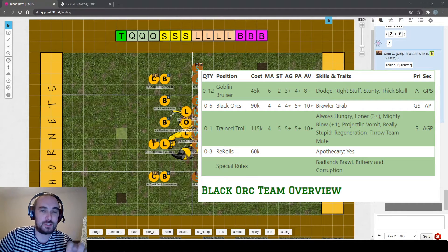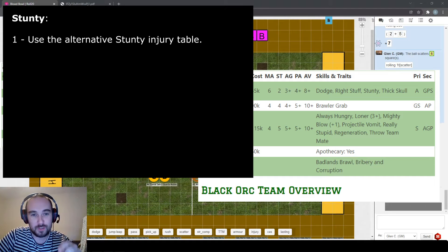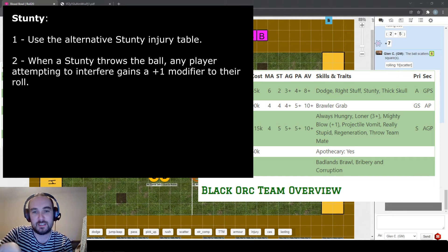Goblin Bruisers make up the rest of the Black Orc team - fairly similar to halflings but a bit quicker at movement six and tougher at armour eight plus. They also have thick skull, which combined with stunty is really interesting because it means they only get knocked out on an eight rather than the usual seven for a stunty, dropping their removal rate considerably. They still take a badly hurt on a nine, just like any other stunty.